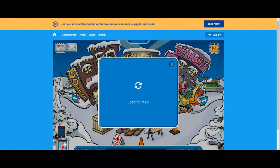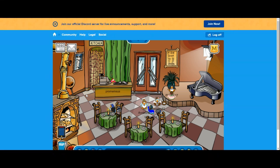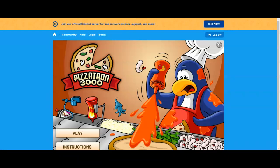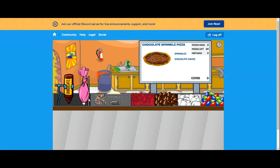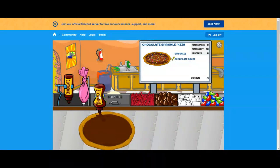So, what you want to do is go to Pizzatron, like so, and then we turn on candy mode by clicking this, and then make our pizza after we're done.